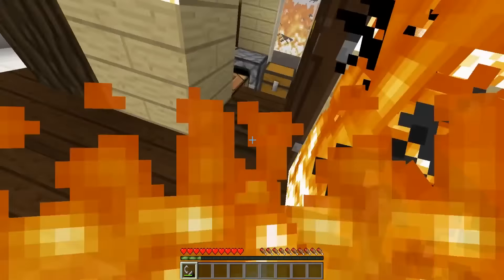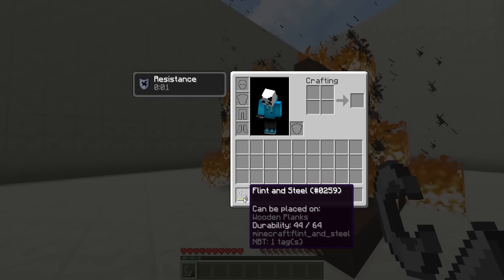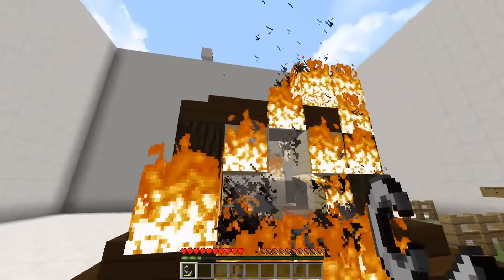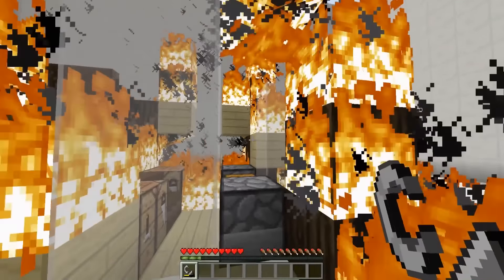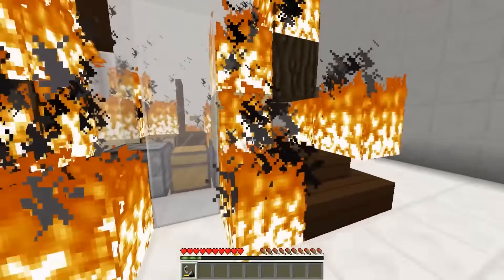It looks like the fire is spreading. We can only place it on wooden blocks, but it is clearly destroying the house — pretty awesome. I'm going around to put fire here to speed up the process. The whole house should be destroyed pretty soon.